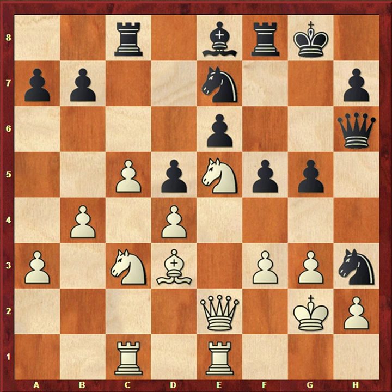Here is your hint: the d6 square is weak, and this knight can reach d6 via b5. So white plays Nb5, hitting the a7 pawn and heading to d6. Black has two options: either give up the light-squared bishop, or allow the knight to d6.